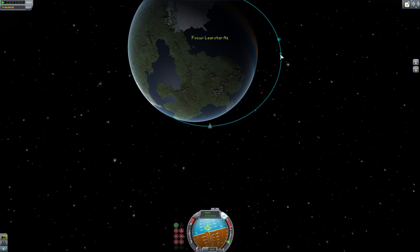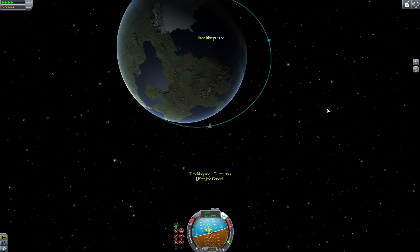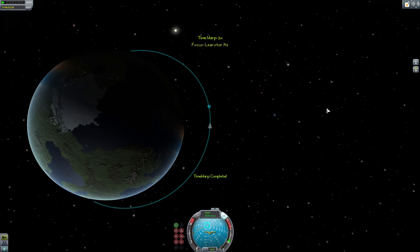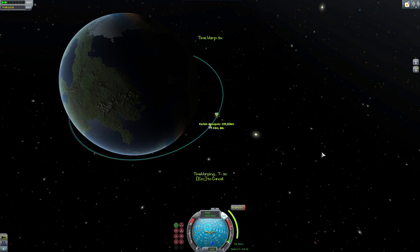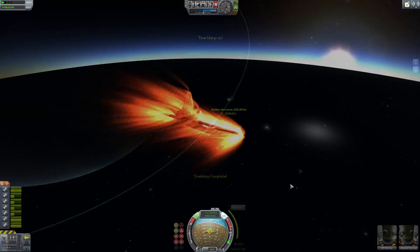There is also now a warp to maneuver node function, so no longer do you have to try and warp to your maneuver node. You can just click on it and warp there, and you should be able to go pretty fast to your destination. If you set the maneuver node and click on the new orbit beyond it, you can warp to it. It will take you out one minute ahead of the maneuver node, so be careful for longer burns.